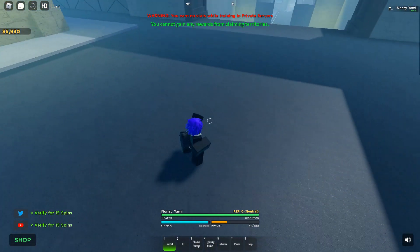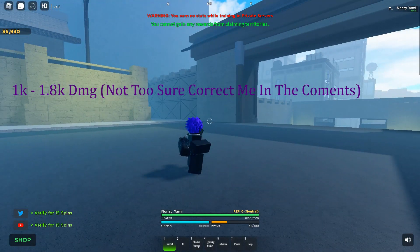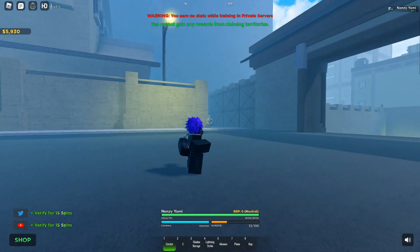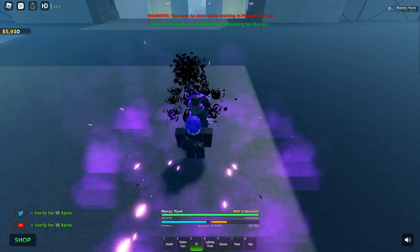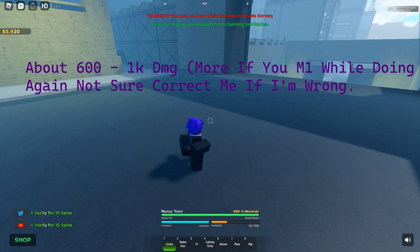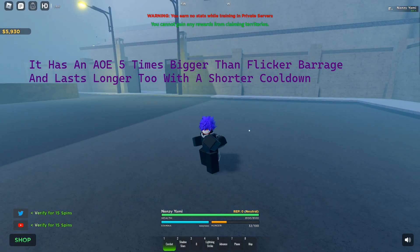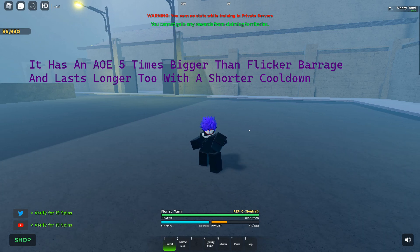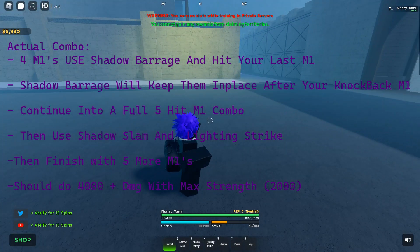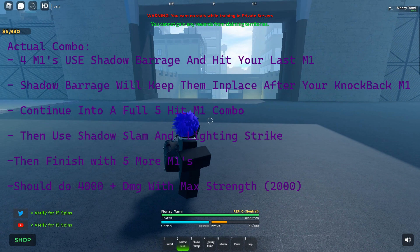Basically this is a huge slam, big AoE. I don't know how much damage these things do — I'm not used to that. But it is definitely a good combo finisher, or like an extra stun to extend your combo. Lightning strike, and then you have the Shadow Barrage which is that stand move. You pop that probably mid-combo — it'll basically work the same as Flicker Barrage which is the Hitman version. You just hit them a bunch, get that damage. The combo would probably be like 4 M1s into Shadow Barrage, then 4 M1s into Shadow Slam, then lightning strike.